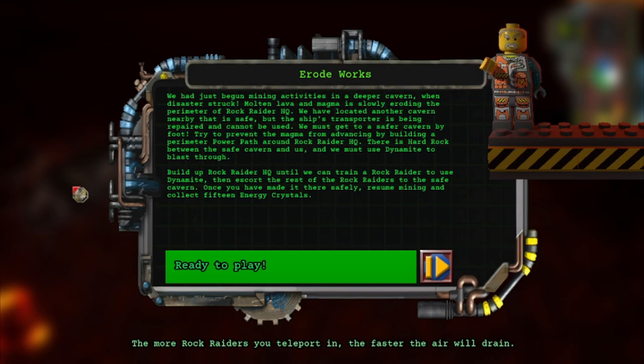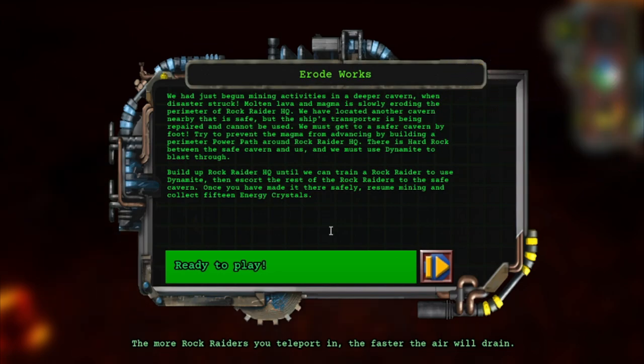I would not want to fly an airplane or a helicopter inside a dark cavern. We had just begun mining activities in a deeper cavern when disaster struck. Molten lava and magma is slowly eroding the perimeter of Rock Raider HQ. We have located another cavern nearby that is safe, but the ship's transporter is being repaired and cannot be used. We must get to a safer cavern by foot. Try to prevent the magma from advancing by building a perimeter power path around Rock Raider HQ. There is hard rock between the safe cavern and us, and we must use dynamite to blast through. Build up Rock Raider HQ until we can train a Rock Raider to use dynamite, then escort the rest of the Rock Raiders to the safe cavern. Once you have made it there safely, resume mining and collect 15 energy crystals. All right, there's a lot to pack in there, so let's go.